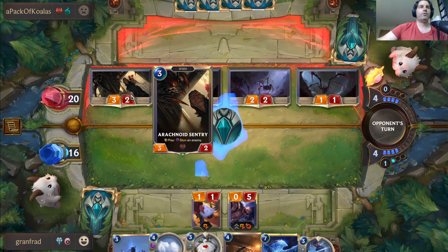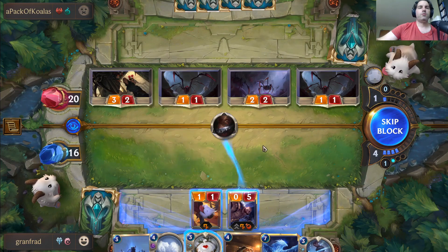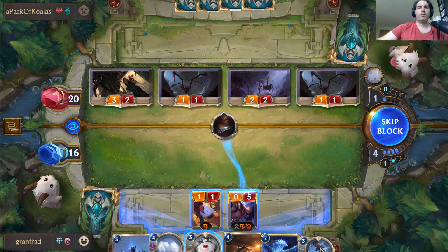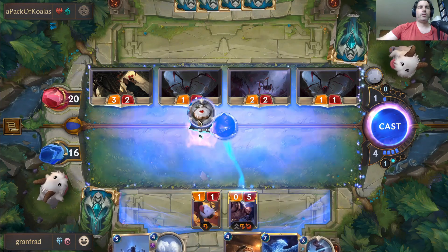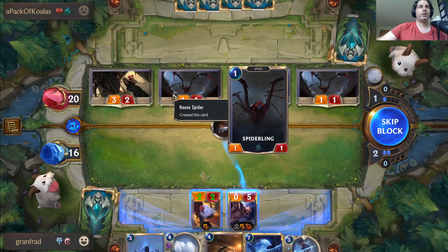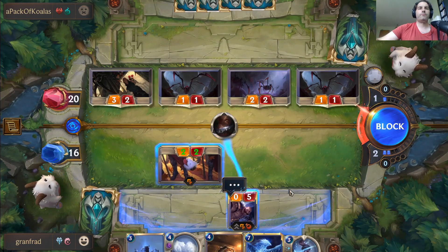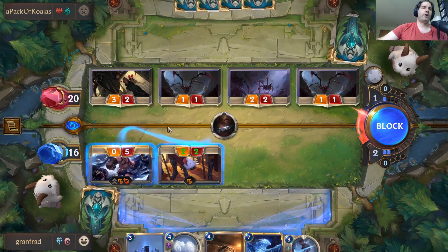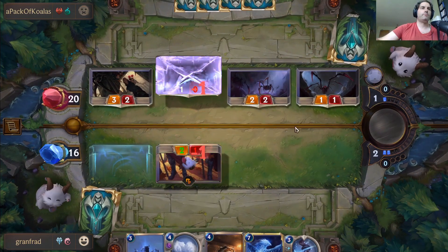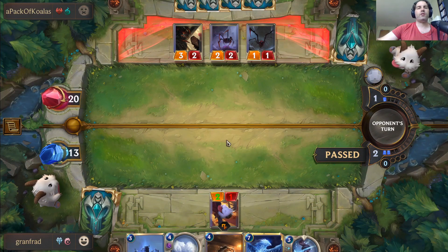Okay, this is fine. Braum's dead. We're just going to play Poro Snacks in response, making him a 2/2, and then I can block. If he's going to die anyway, use him to block and save yourself the damage. The way this works: I should only take three damage from blocking there.